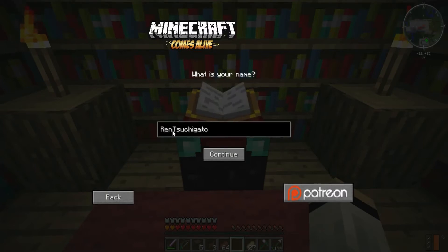My name is Rin Tsuchigato — I'm going to space it out. Honestly I really want to change my last name to what I want to be called: Rin Tsuchineko. I know names don't work like that, you can't just go and change a name like that, but I could. I'm going to keep it the same though — Rin Tsuchigato.